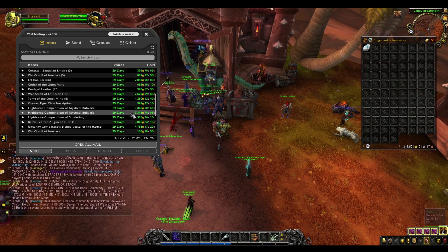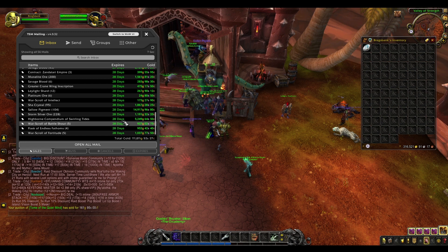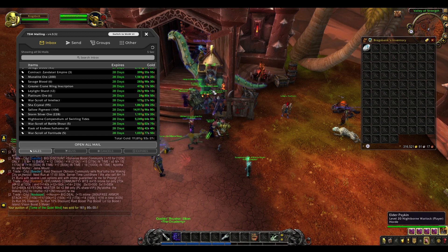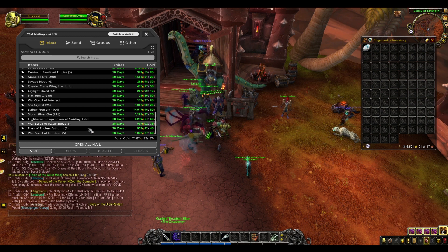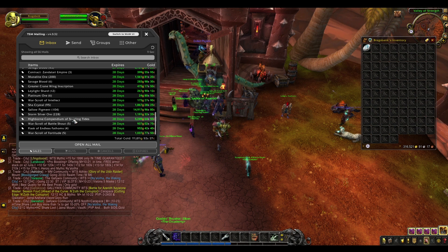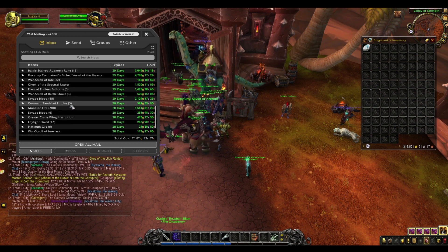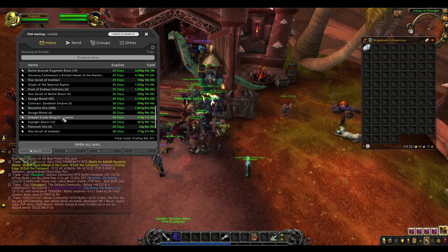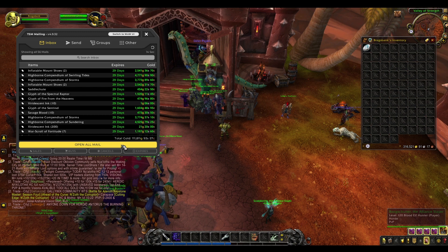This isn't just inscription — there are a couple of other things in here, some random materials I found on my alts that I had to get rid of. But lots of this, pretty much most of it, is inscription. As you can see, we've sold war scrolls, we've sold the inscription trinkets — we've actually sold a lot of those. We've sold some crane wing inscriptions, sort of shoulder enchants, and some contracts. That is just in exactly 24 hours.